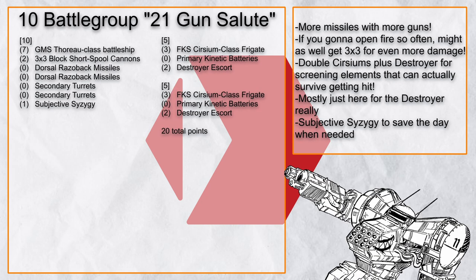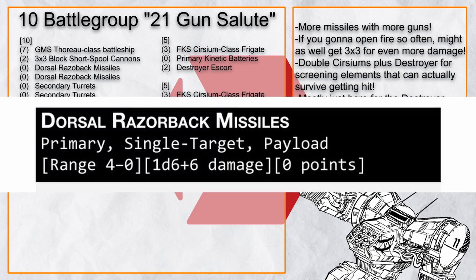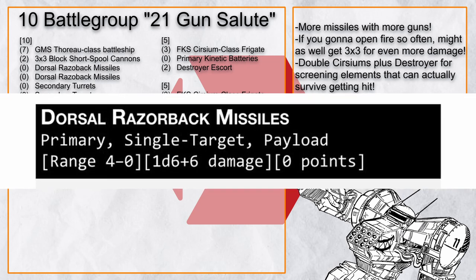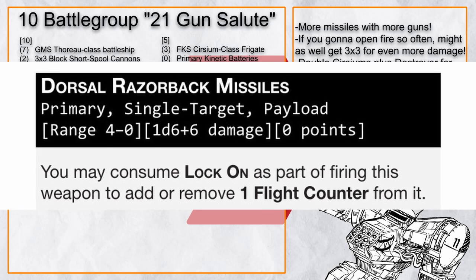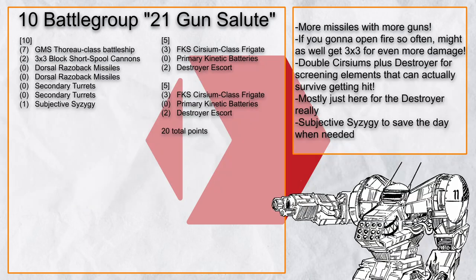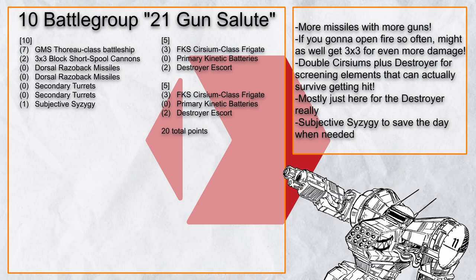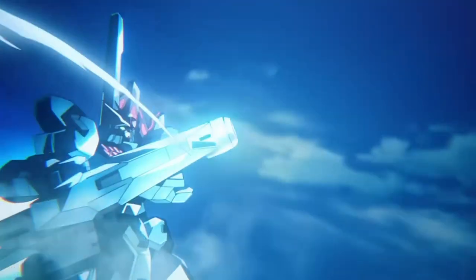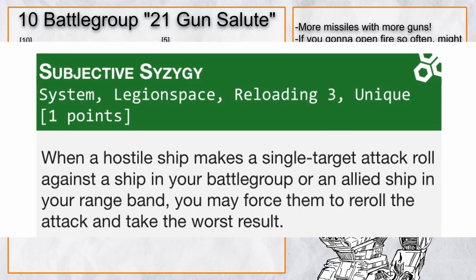21 Gun Salute comes with two dorsal razorback missiles, which are basically primary single stage torpedoes but slower and dealing more damage — and also not really, because it has the lock-on gimmick. But it doesn't matter for this build for the most part, because you will be unleashing hell at turn 1 and just forget about them. What this build will probably be firing more frequently is the 3x3 short spool block — once it's fully loaded it's just gonna be a lot of pain on the other end, and if you get shot, no you didn't.